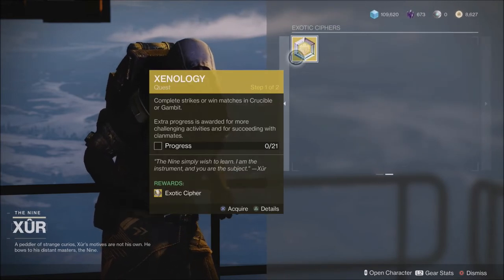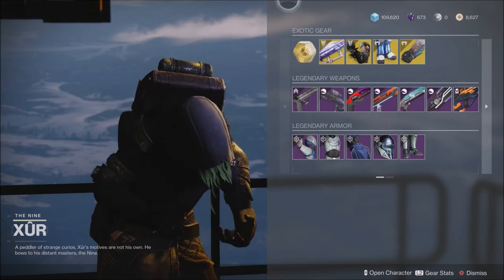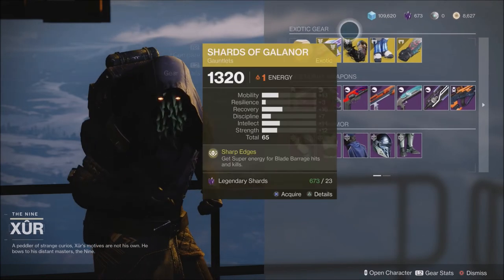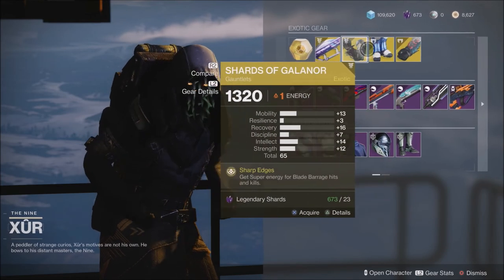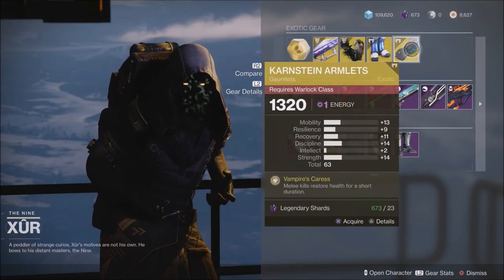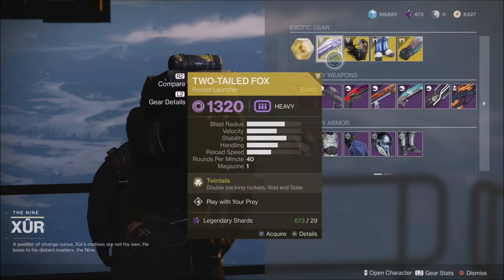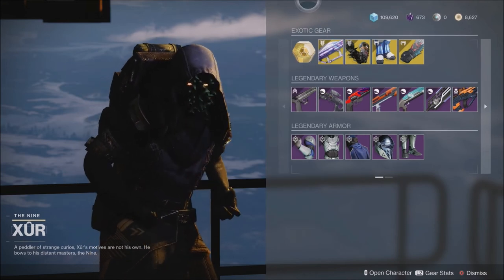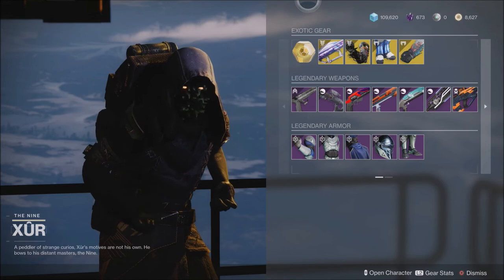Don't forget to pick up your Exotic Cipher this week for your Xenology quest. Leave me a comment — let me know what you think about Xur's items this week and let me know if you're picking up any of these. I've gotten most of these lately, especially the exotic pieces dropping in Nightfalls. I only have one Two-Tailed Fox that I got about a week ago, so sadly I won't be picking this up either. Let me know what you think about these legendary weapons and the legendary armor as well.